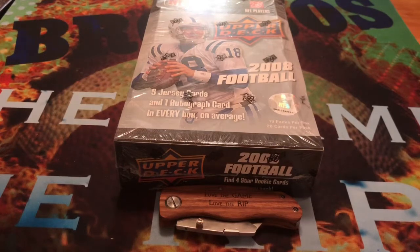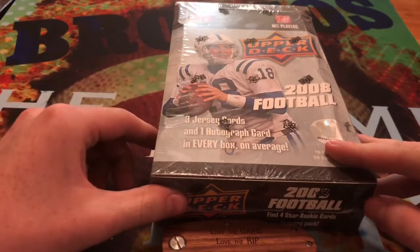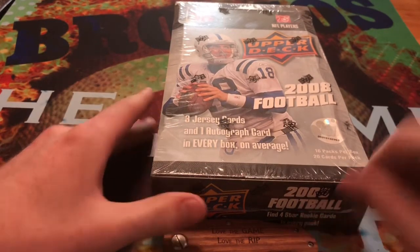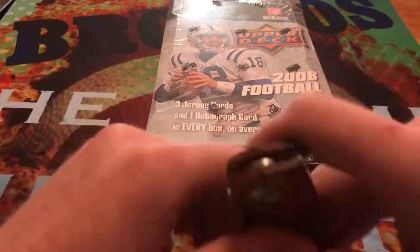Hey guys, Love the Game, Love the Rip here, and I am back with another episode of Ripping the Past. After my last video, someone recommended I try a 2008 Upper Deck. So I have right in front of me a hobby box of 2008 Upper Deck. We got a Peyton Manning on the front as the feature. This box has three jersey cards and one autograph card, and there's four Star Rookie cards in every pack. I'm going to rip right into this box and we're going to see what we get.